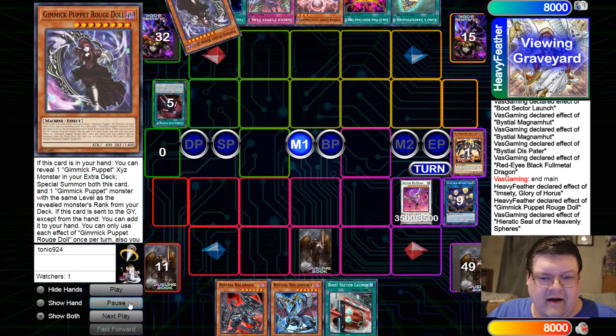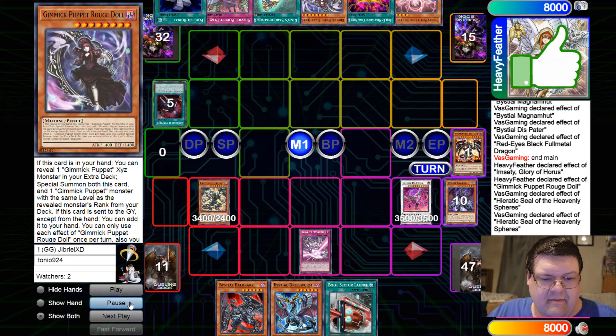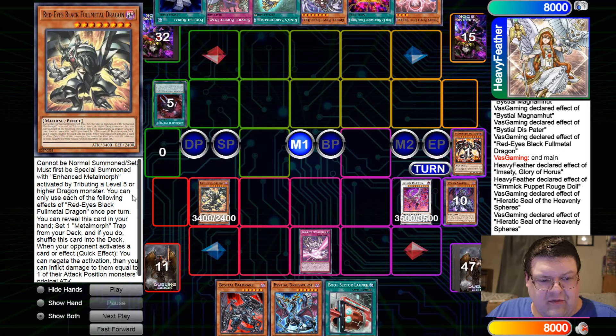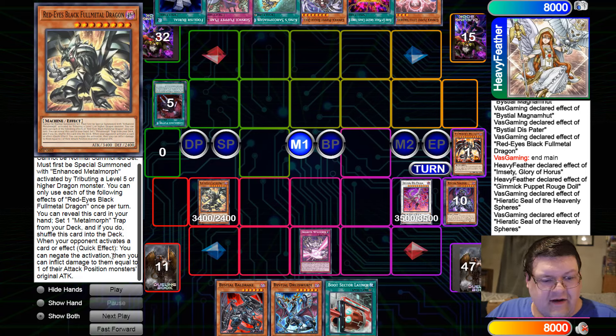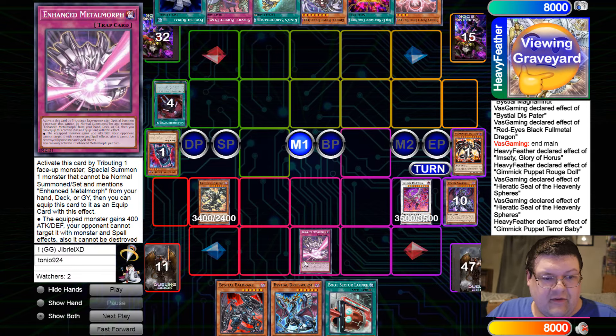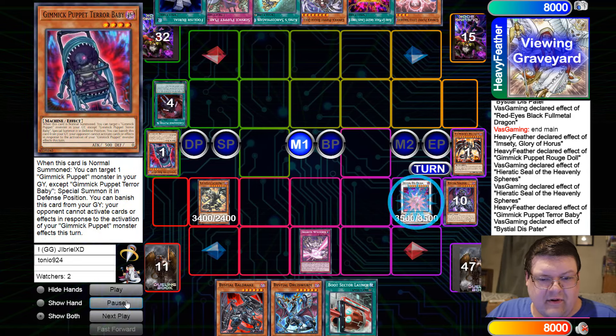Go ahead and get a recurability back. We're going to boot the Boot Sector back to our hand. Spheres go ahead and special summon up Sarnir. And then we're going to metal morph that thing into the Full Metal Dragon. You have to attribute a level five or higher to special this. But we can negate an activation of an opponent's card effect and inflict damage equal to one of their highest monsters on the field.